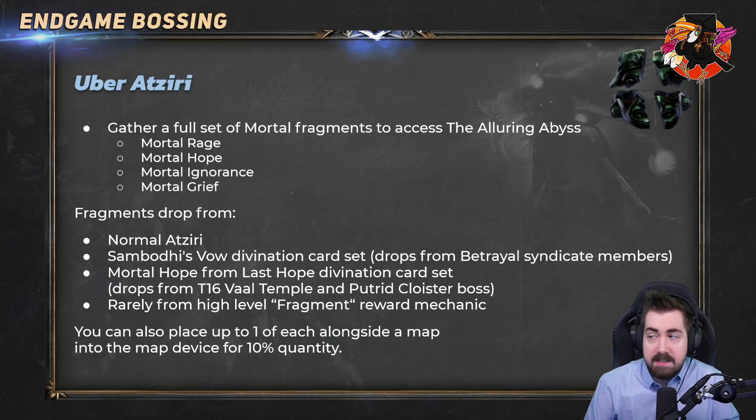Mortal Hope is no longer the rarest fragment because of that divination card. You can also get them from high-level fragment reward mechanics, and you can place one of these alongside a map into the map device for 10% quantity. This is still done when you're super juicing maps and the fragments aren't that expensive.